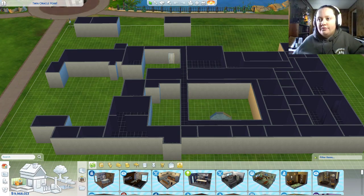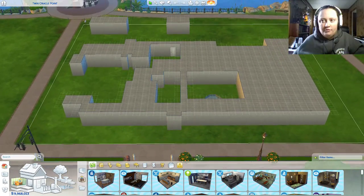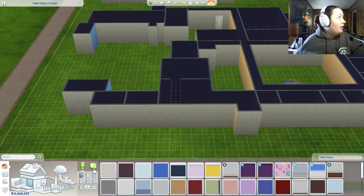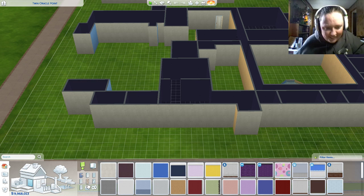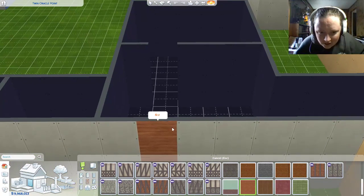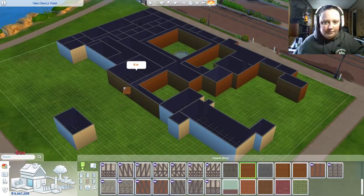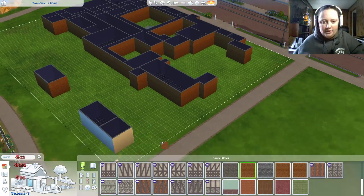All right, so what we're going to do today is focus on the outside. We've got the basic shape down here. Let's see if we can find something orangey brick-like — I think we have something like that in here. This actually might work, though it looks like a wooden texture. We'll just go with this right now, just everywhere — we'll fix it later. And of course these little outbuildings here too.